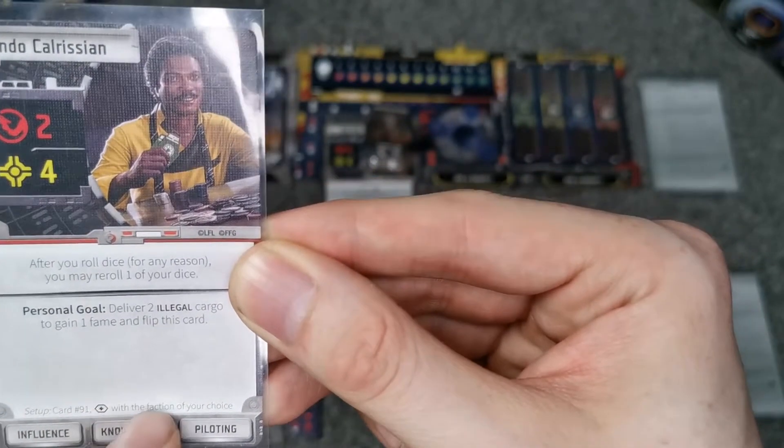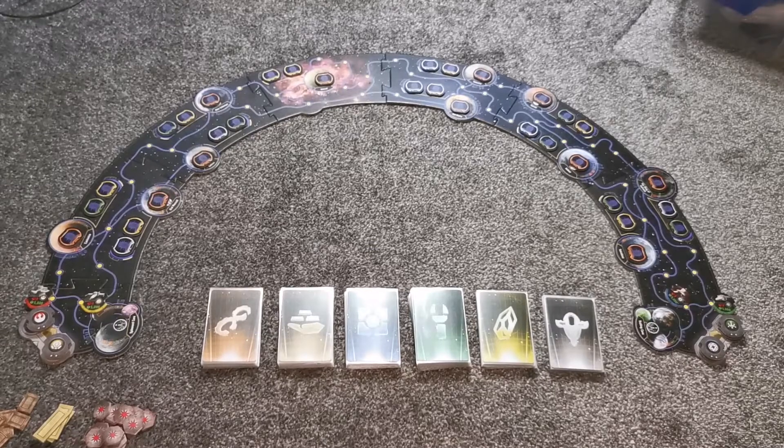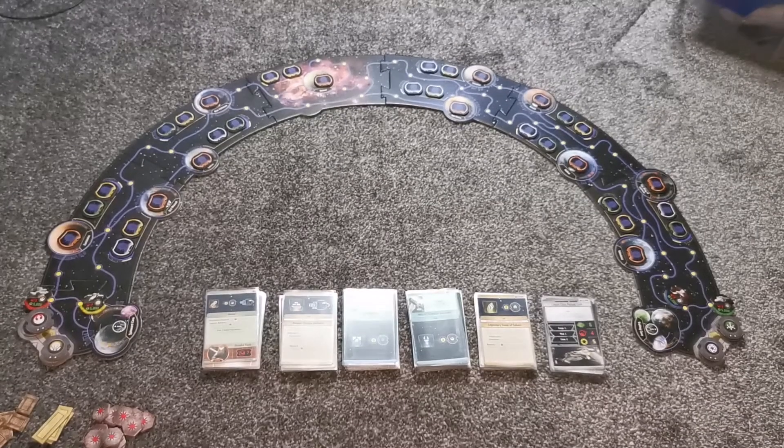We then separate and shuffle all six market decks and place them as shown. Flip the top card of each deck and the market is ready.